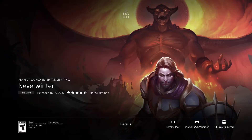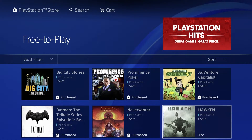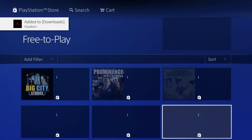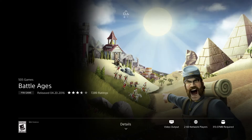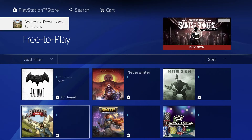This one says 'purchased' — if it says purchased, you may have downloaded it before or it may already be in your downloads. But it's free, so let's click download and confirm it refreshes correctly. Now we've got Battle Ages — also free, only 313 megabytes, less than half a gig. Let's press download, and once it begins we can go back and keep going.